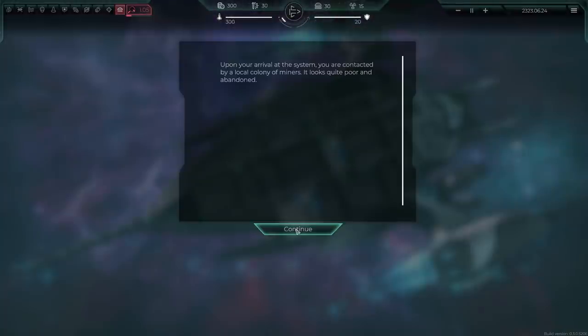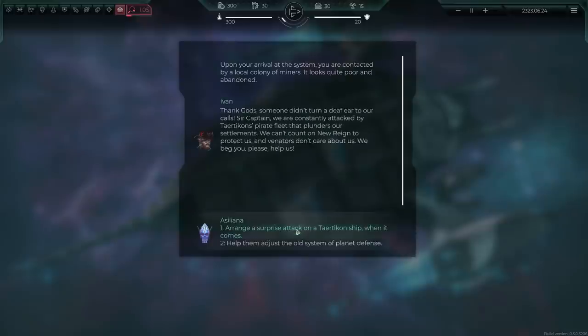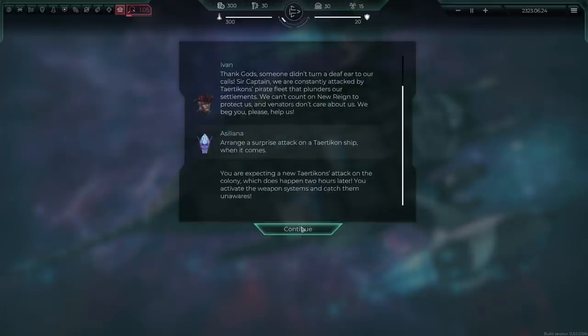Upon arrival in the system, you're contacted by a local colony of miners. It looks quite poor and abandoned. They say they're constantly being attacked by a Terakutan pirate fleet that plunders their settlements — they can't count on the new reign to protect them, and the Venators don't care. They beg for help. Arranging a surprise attack on a Terakutan ship when it comes — you activate the weapon systems and catch them unaware.